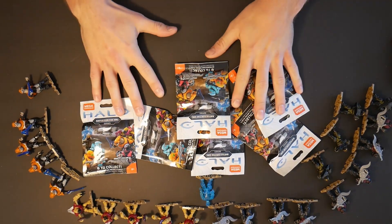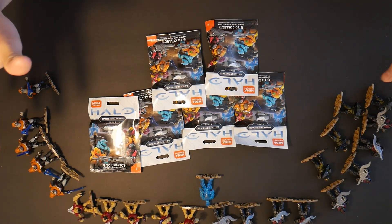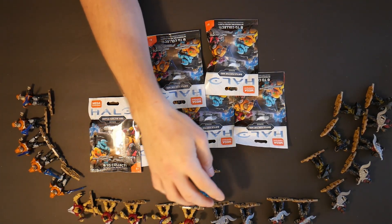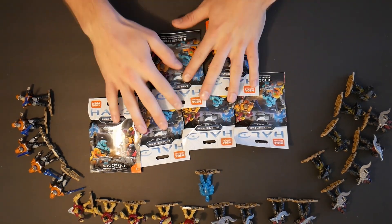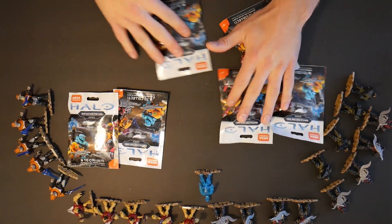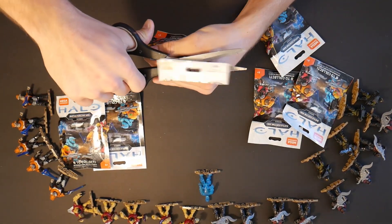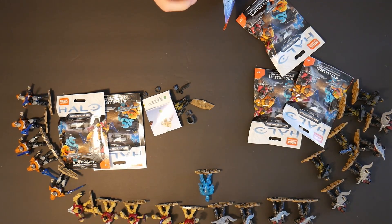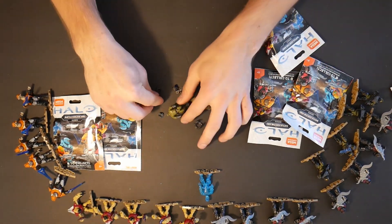Alright guys, this is the final one. So far I think we've had some pretty sweet pulls. We have five elites, five grunts, one Captain Cutter, and a total of eight brutes and four Marines. We've gotten some great pulls. We have six packs left. Let's see what we're gonna get today. Starting with this pack right here — we're getting another Marine! That makes our marine total at five.